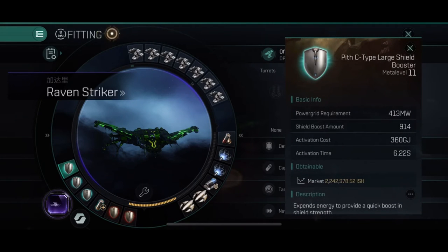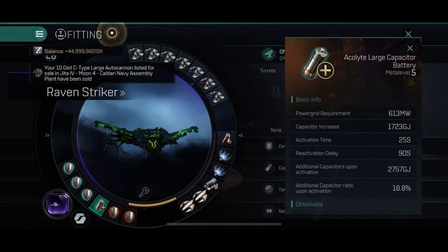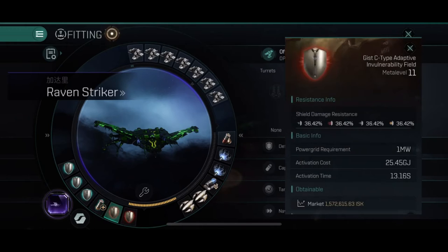I have three large shield boosters for a great amount of tank — for example, if I get jumped or end up in a gate bubble. I've got one cap battery, which is really nice because when the fight starts I can activate that, and after about 25 seconds I pretty much haven't lost any cap even though I've been boosting the entire time.